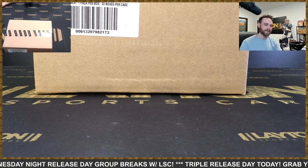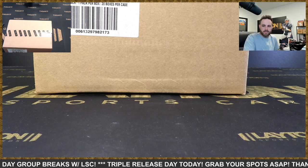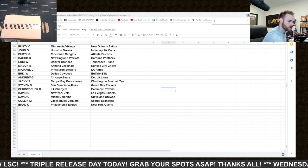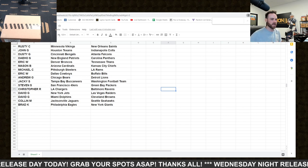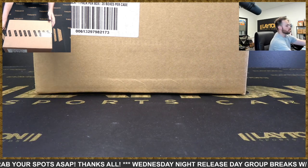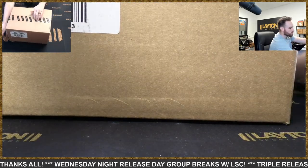Everybody, Forrest here ripping case number one on release day — 2021 Panini ONE Football, a 20-box full hobby case. This is case one, tiered random team style. We did the random a moment ago and there are the results. Thanks everybody for joining. We've still got cases four through nine breaking tonight with spots available. Let's see what we got — looks like they got rid of the inner cases this year.